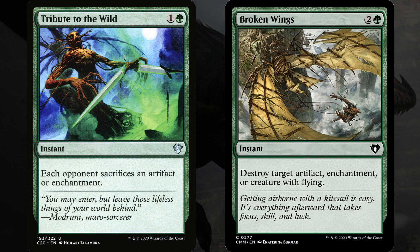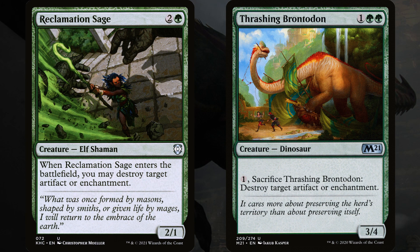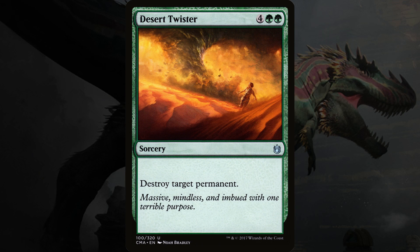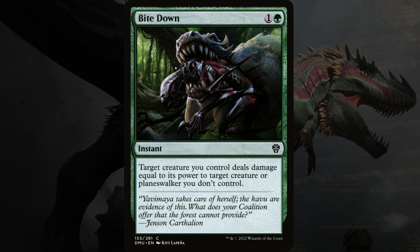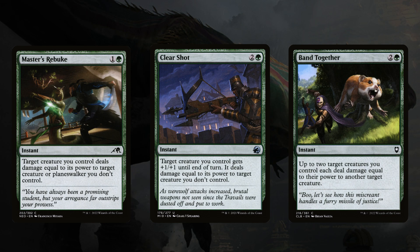Now removal is the third foundational thing that each commander deck needs. We need to be able to take out key cards that your opponents control, especially creatures. Unfortunately, green is the worst color at doing this. We've got some options for destroying artifacts and enchantments — green is pretty good at that. And Desert Twister can destroy any target permanent, including creatures. Then we've got some spells sometimes referred to as bite cards, probably because of Bite Down: target creature you control deals damage equal to its power to target creature or planeswalker you don't control. Since we have a lot of high power creatures in this deck, a lot of times we can kill what we need to with this, but not always. In Magic, every color is bad at something, and in green it's bad at killing creatures — this is just the best we've got.